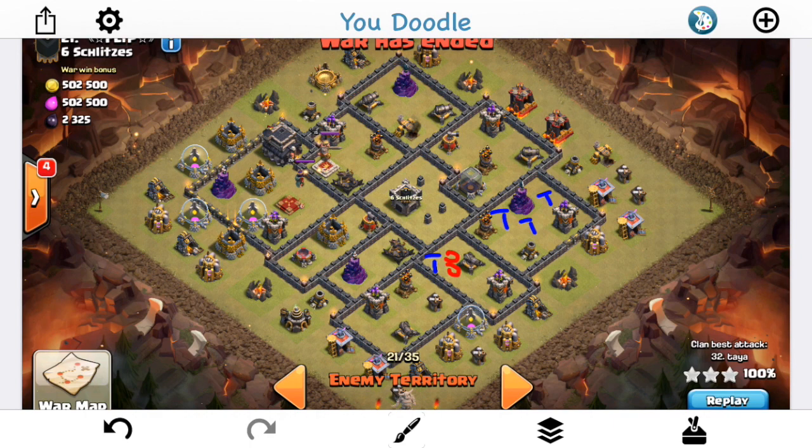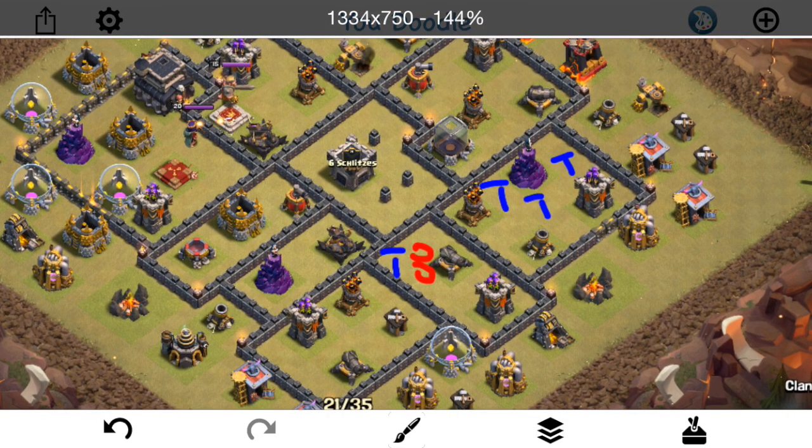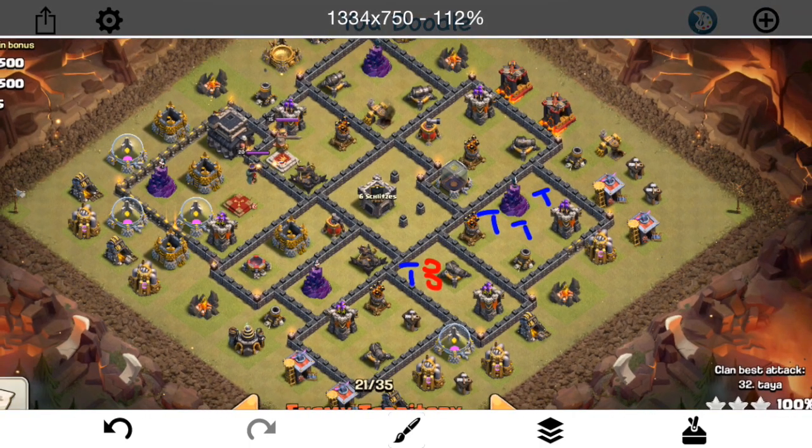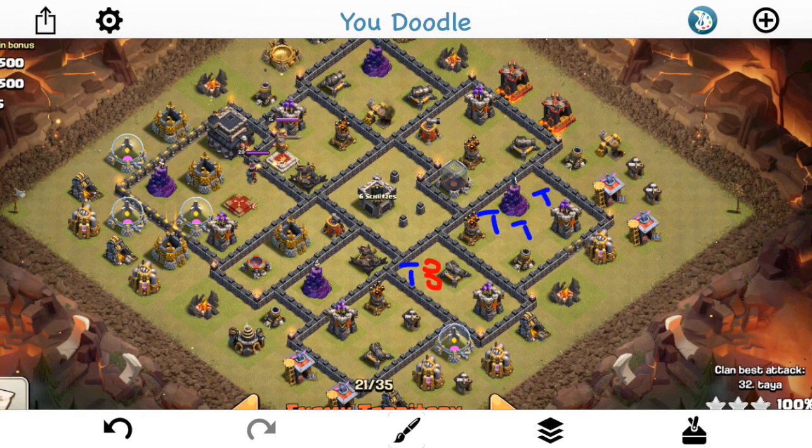Through all 4 attacks, we only know where 2 of the giant bombs are. There's a double set right in here, kind of by the Tesla - a diagonal one between the Tesla and the cannon. Kind of a tricky spot, you wouldn't expect it to be there. It works out pretty nicely, and has a bit of a Tesla farm kind of by the Wizard Tower at 3 o'clock. Pretty loaded on the bottom right here as far as all his defenses go. I'm not exactly sure where the last 2 giant bombs are - they could be singles, they could be doubles, but they were just never revealed in the 4 attacks, probably because 3 of them were mostly air attacks.